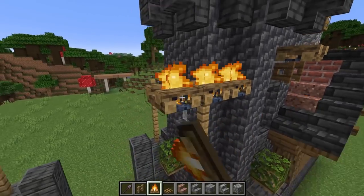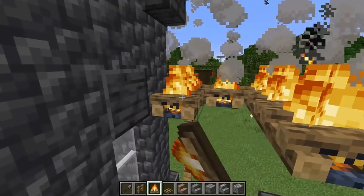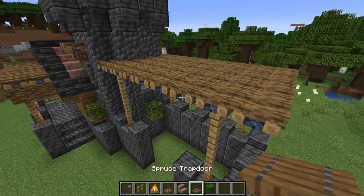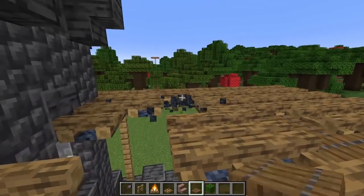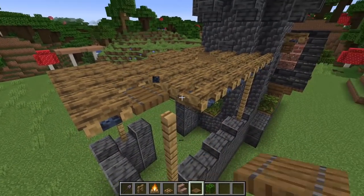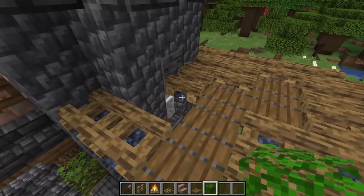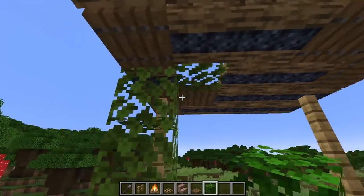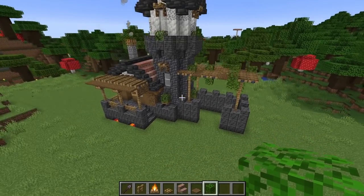Grab campfire blocks and go down the line making sure they overhang to the end, covering up the whole goat pen. Then make it look more patchy by breaking some of these out and adding spruce trapdoors in the gaps. This makes it look older, like it's been here a very long time. You can even pop some out and add bushes through it — just in certain areas, not everywhere, for a cool worn-out look.